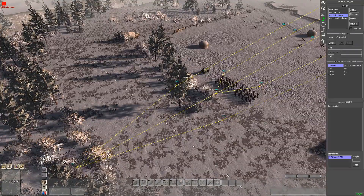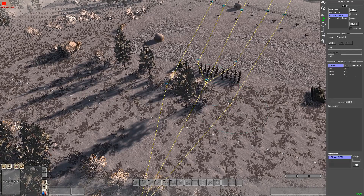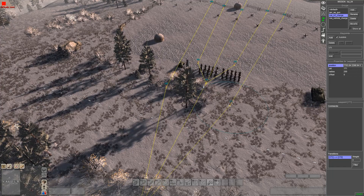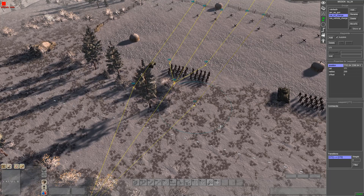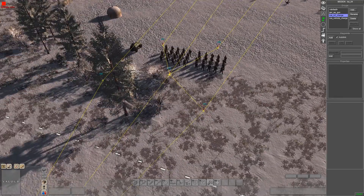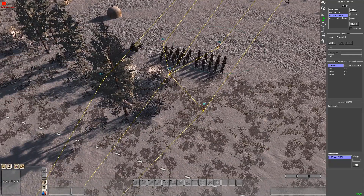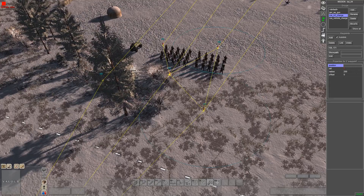So you want to select the waypoint first. Select the waypoint you want to link to the other one. Sorry, I'm not making any sense, but it'll make sense when you actually go to do it. So select - we'll select 171, and then you hold down shift and select 154. And you can see here it goes 171 and 154. If you do it the other way - 158 comes first and then 178 - and you'll have it like that.